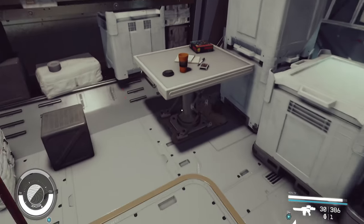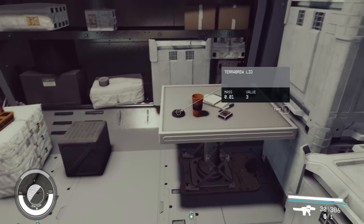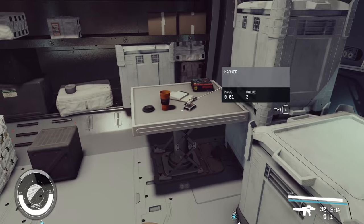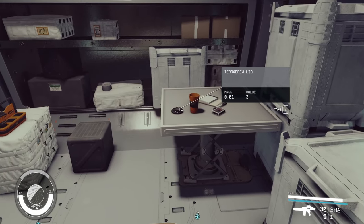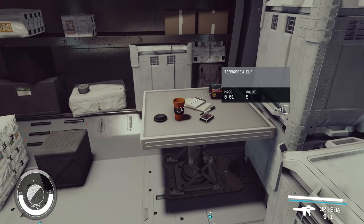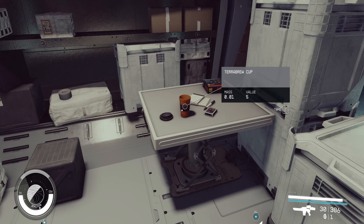And there you go - your coffee cup is on the table. I'm sure you could put the lid on it if you had enough patience. The problem is you'll be trying to do something and knock other items off because they do have collision. But those are the basics: hold E to pick it up, left and right mouse to rotate, and left Shift to change the axis of rotation.